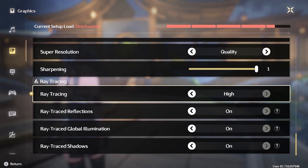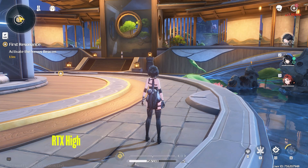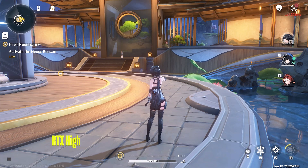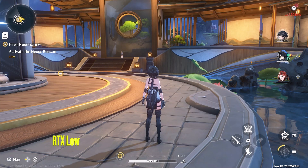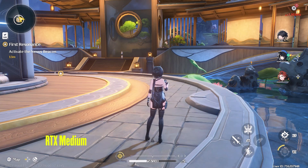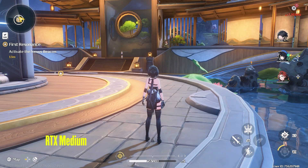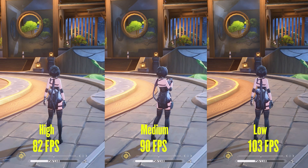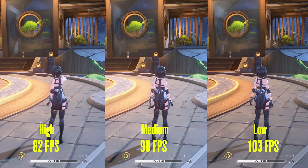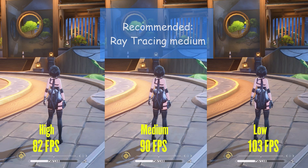Now let's take a look at the low, medium, and high settings of ray tracing. At the high setting, all RTX effects are at full force. Going to low, the image loses a lot of bounced lighting, shadows are lacking, and reflections are a little pixelated. Going up to medium, we gain back almost all of the bounced lighting, shadows are far better, and reflection is exactly the same as high. Performance-wise, the game gave me 82, 90, and 103fps on high, medium, and low respectively. I would recommend medium ray tracing to keep the balance between visual fidelity and performance.